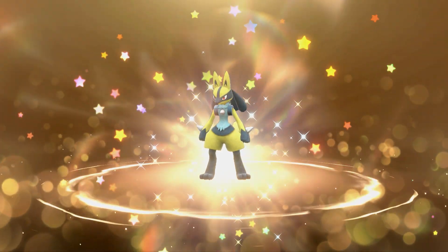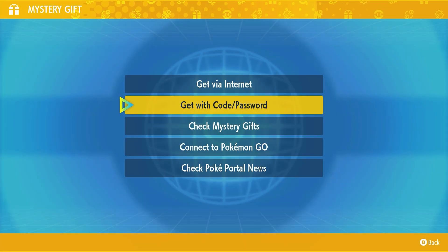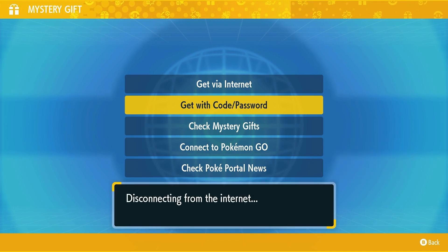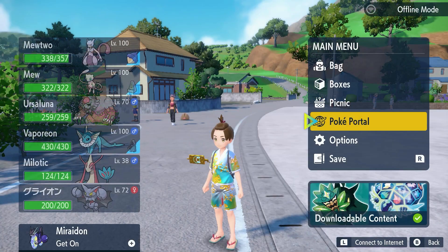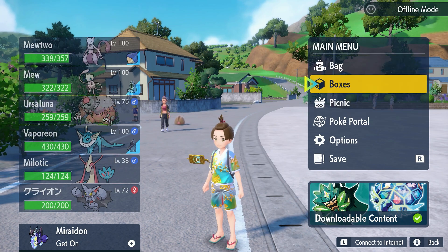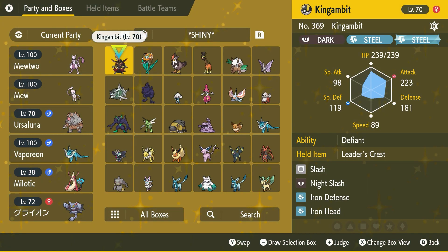And there it is — shiny Lucario, which looks so cool! We can now go check our Pokémon box for our shiny Lucario. Let me show you guys what it looks like and check its stats. Shiny Lucario will be in our boxes, so let's open those up right now.